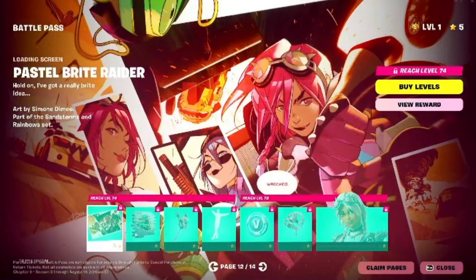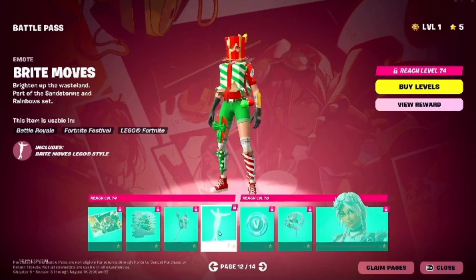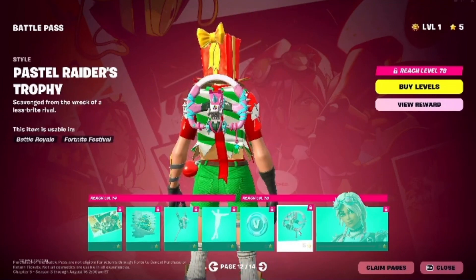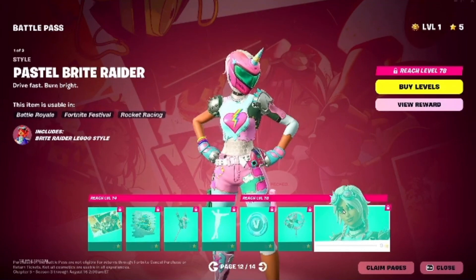Page 12 has some more stuff. We got another style from the Peacaxe. We have a new emote. V-Bucks are here. We got another style for the back bling. And then the Bright Raider has a pastel version.